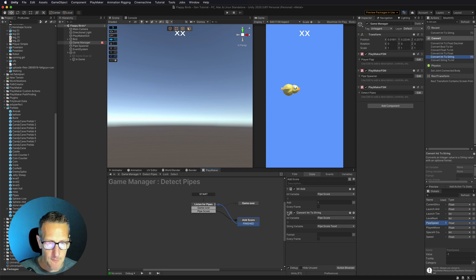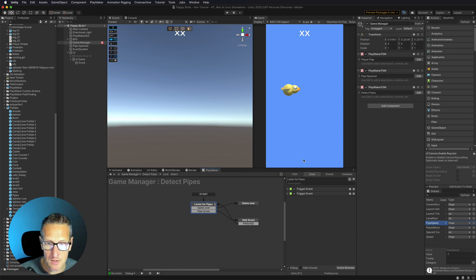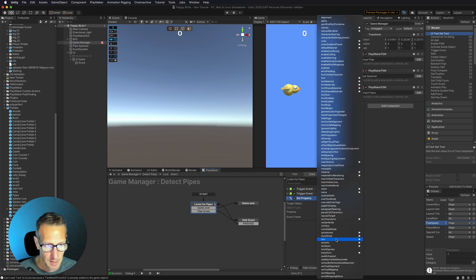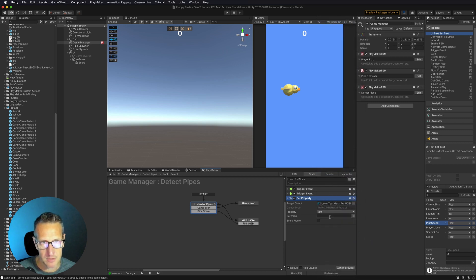Now that we've done that, we need to update the text on screen with that number. We're going to do this in our 'Listen for Pipes' state. In this first listening state, we want to update that text. To update the score, drag the score object down into our state and update the Text Mesh Pro property. I'll scroll down to where it says 'text' and update the string of that text with the value of our 'pipe score text' variable.